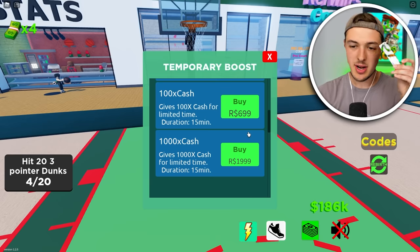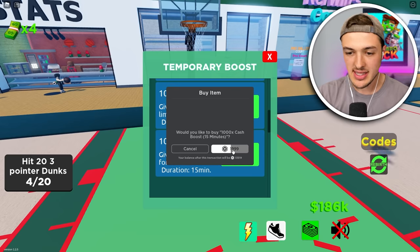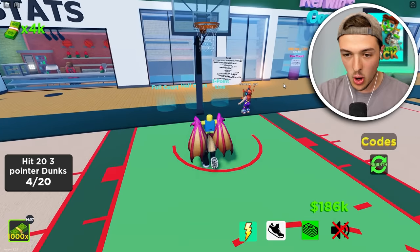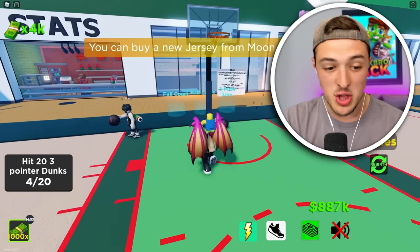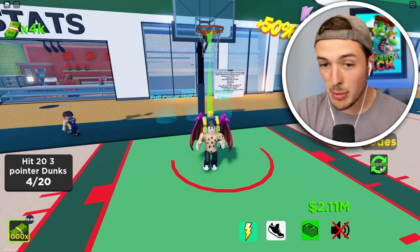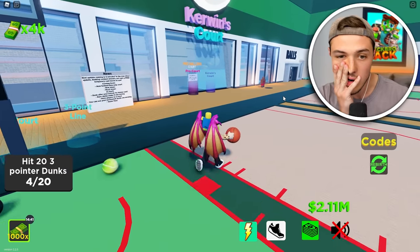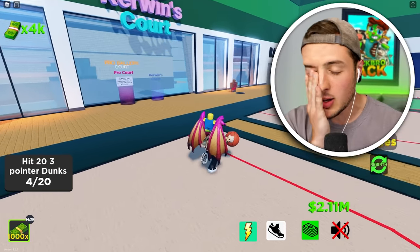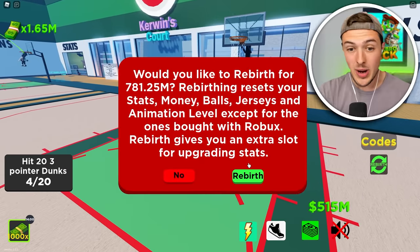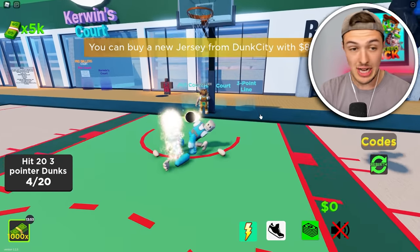1,000 times cash! In the next 15 minutes with 1,000 times cash, I should be able to get to the moon — if I don't, I'm going to cry. $700,000... $629,000... How much do we need to rebirth again? $781 million — that's a whole lot of guacamole. We just made like $400 million, so we're going to rebirth again. One more dunk should do it — rebirth again. Our multiplier is only down to 5,000 now.